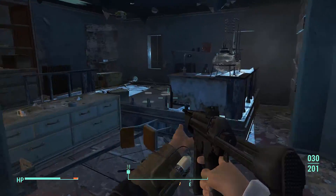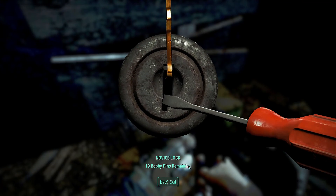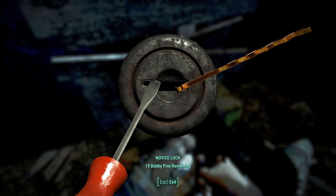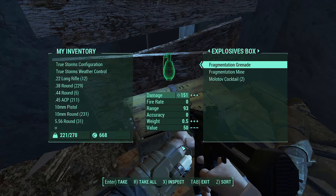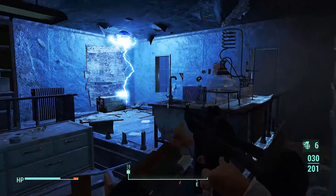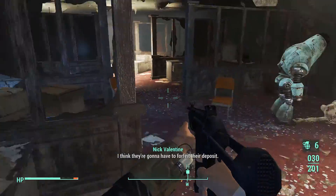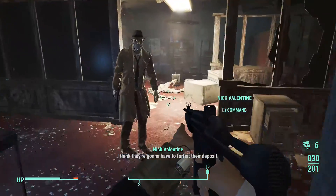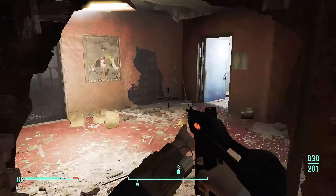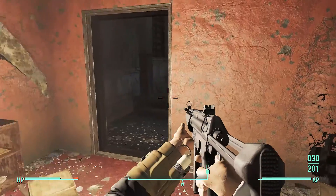Looks like this might be the way — I do want to check this really quick just in case there's something that'll help us later. Nice, we're getting good at the locks, and we got a bunch of grenades. Ooh, get out of there — it was a trap! I didn't realize that. I think they're gonna have to forfeit their deposit. Wow, that was close.